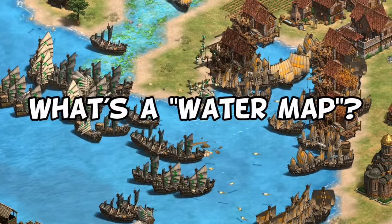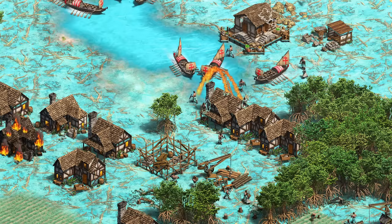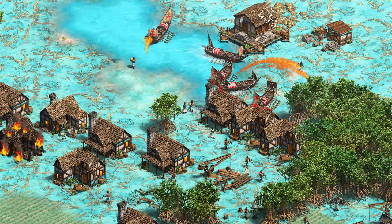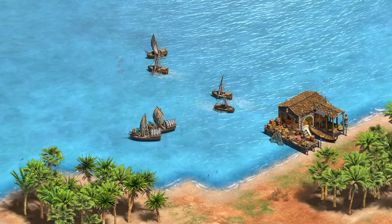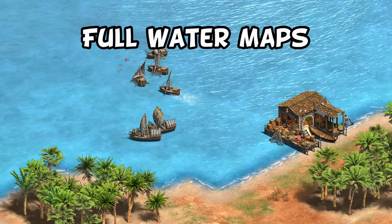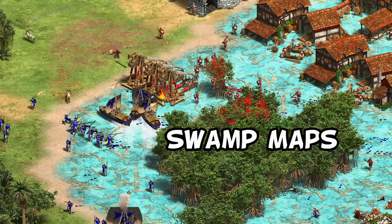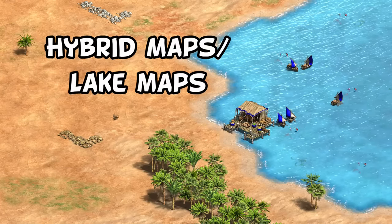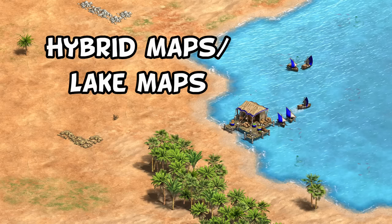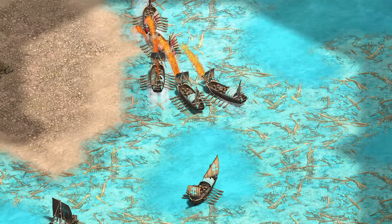The question of what is the best water civ also depends on what we consider a water map. Maps can range anywhere from having small lakes to being made up mostly of water, and even some that have terrain which is simultaneously water and land. To address that, I've decided to do separate lists for three main categories: full water maps where you have to cross water to reach your opponent's starting town center; swamp maps which play out quite differently with demo rafts and galleys fighting land units; and hybrid maps where town centers are connected by land but with the option to fish boom or contest lakes. Given the small sample sizes, take this all with an ocean of salt.